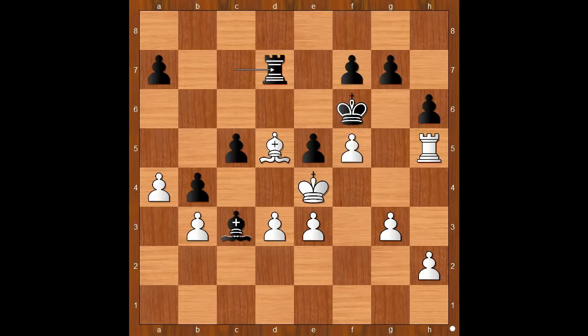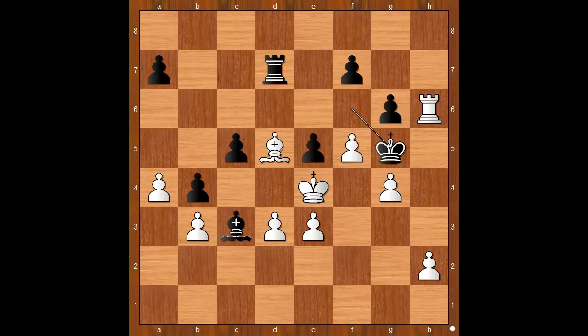It is white to move. Some players in this position prefer bishop to c4. Retti played g4. And now black fights back with g6. Rook takes pawn, king to g5 — forking the rook and the pawn. Rook to h7, king to g4.